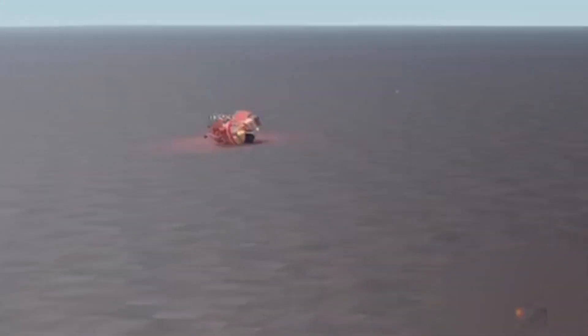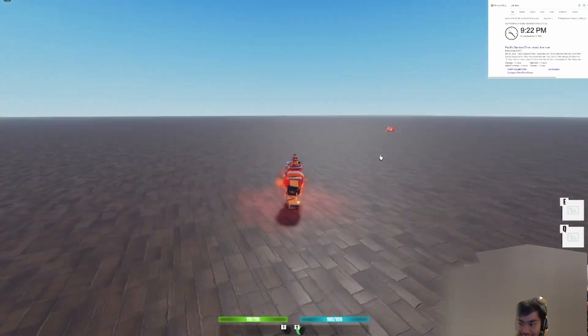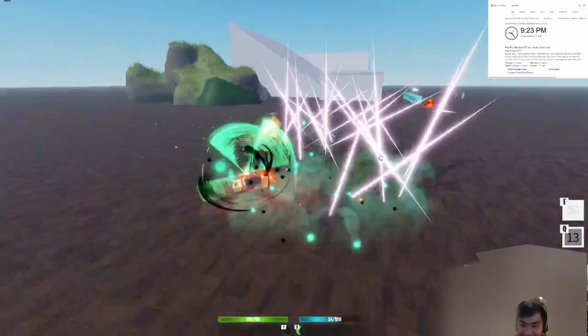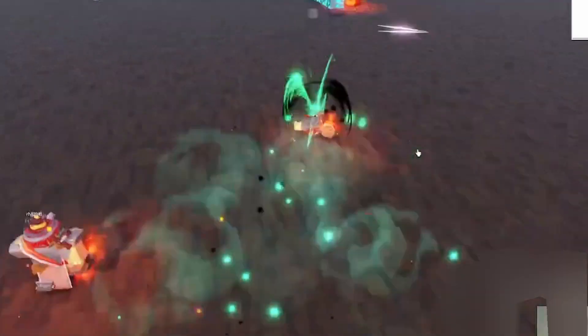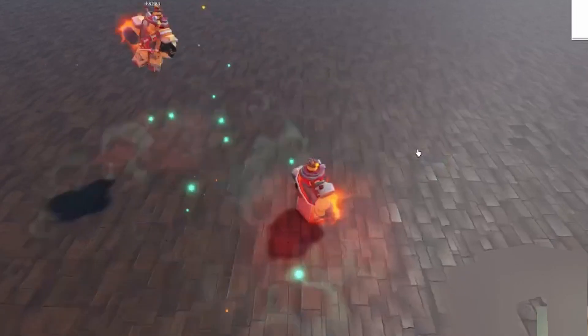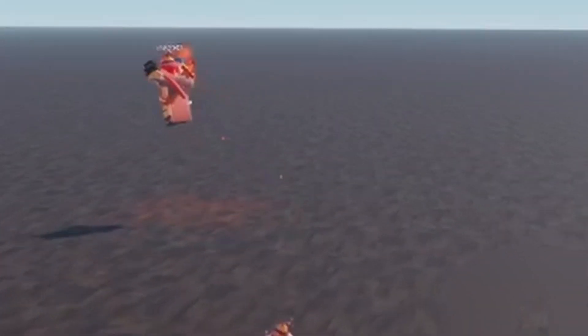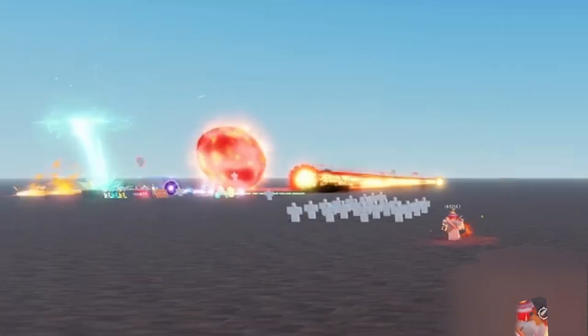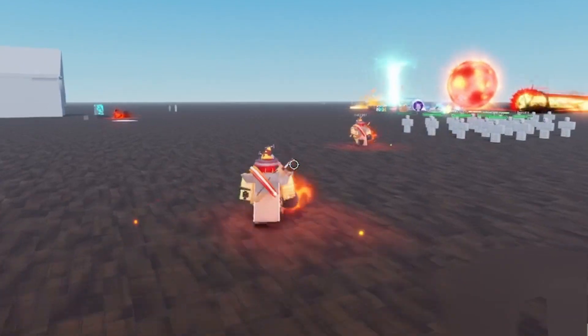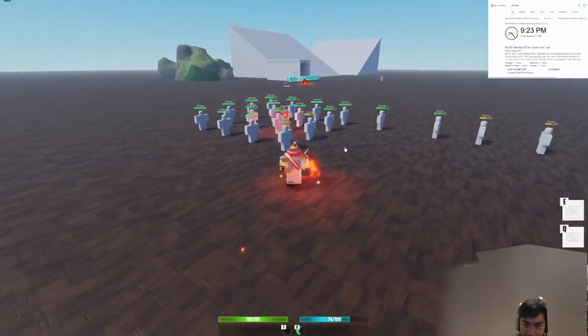Oh my goodness. Yeah, that's one of the moves. It looks so derpy. I'm moving around and you can't even see stuff. I think you need to give it like a pose, honestly — like a mid-air dash pose. I feel like the E mobility-wise is really good though. The E is definitely very good for mobility. But the animation is so garbage. Why does it do no damage?